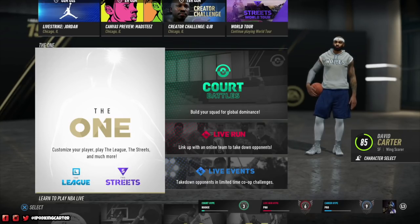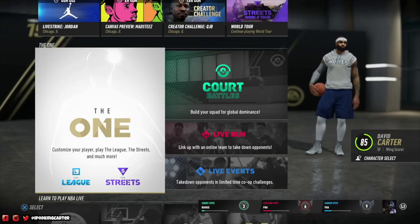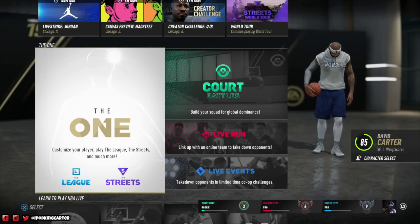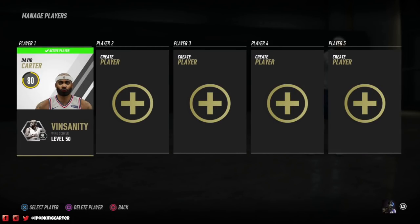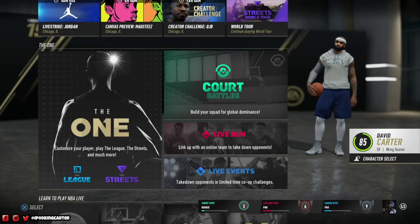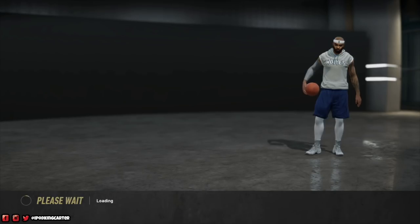If you're new, the rep system — the reward system — is something big. At the bottom of the screen you have Court Hype, Live Run Hype, and Career Hype. These are three different rep systems which carry over to each character you create. So if you create a character and decide you want to ball out with your wing shooter instead of your wing scorer, you just go to character select, choose one of your five created players, and everything — clothing, crates — will be available to that player because of the hype system. In order to earn hype, you have to win games.